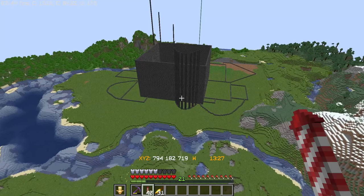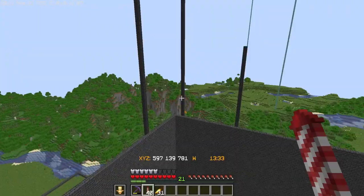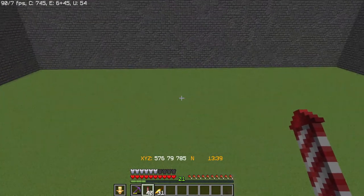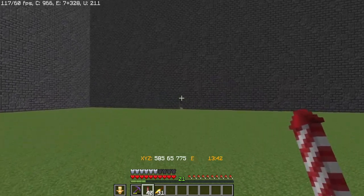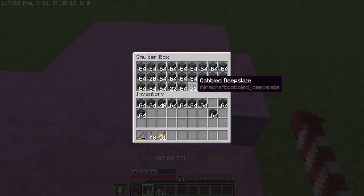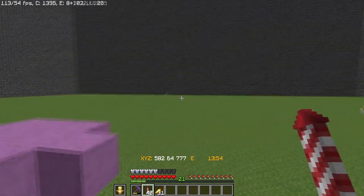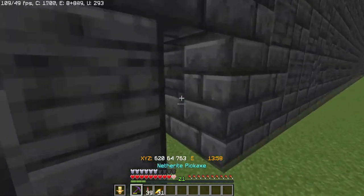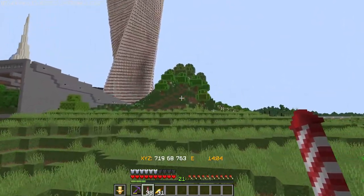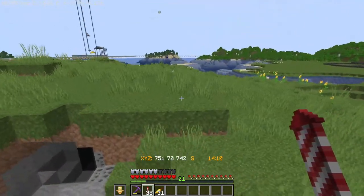Let me give you a closer look. A lot of these peripheral pillars will be made out of deepslate tiles, but the main body itself is made out of the bricks, the polished, and the cobbled deepslate. So deepslate tiles are for peripherals, and the bricks, polished deepslate, and cobbled deepslate will make up the main portion. I'm still working on it. Like I said, this is one of those projects where I'm basically going to go as I have ideas and expand.